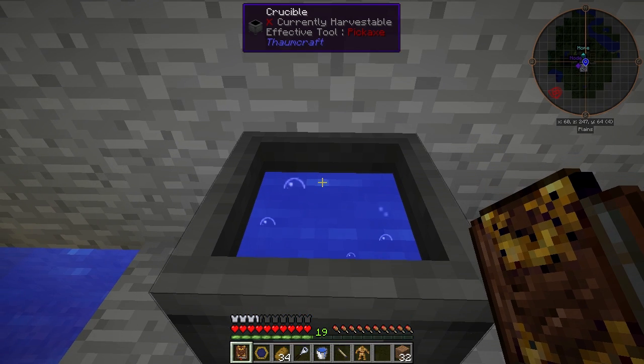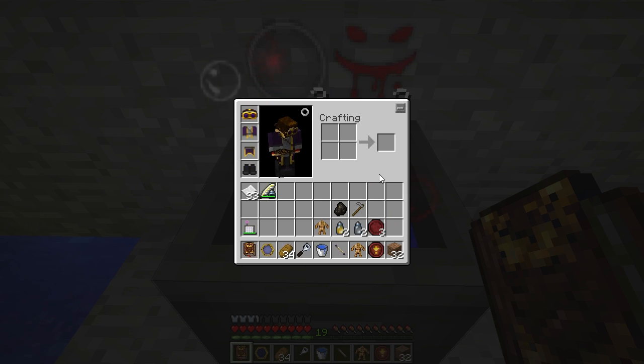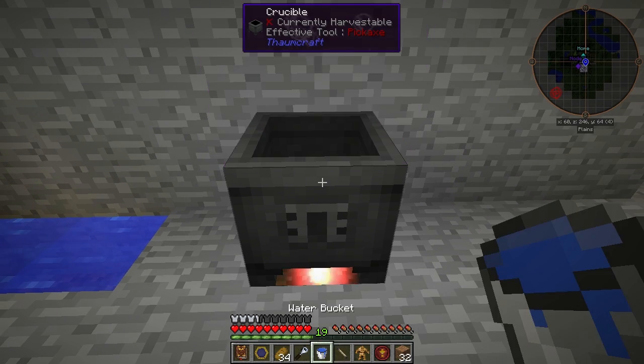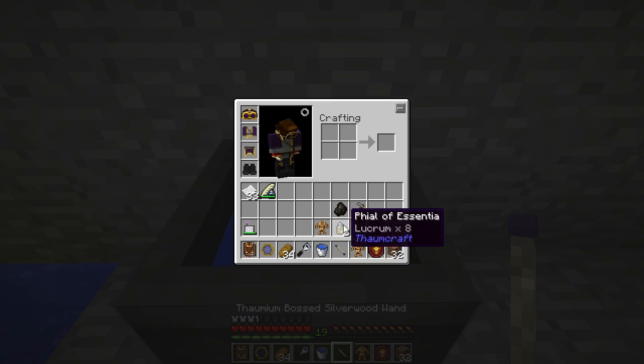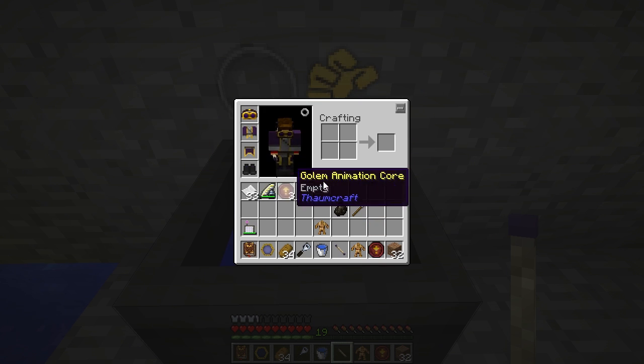Let's go ahead and make some animation cores. I'll start with the fill core — Famas, Vacuos, Animation Core — there we go, a fill core. Now let's empty out my Crucible and make the empty cores. Lucrum, Vacuos, Animation Cores — and some empty cores done.